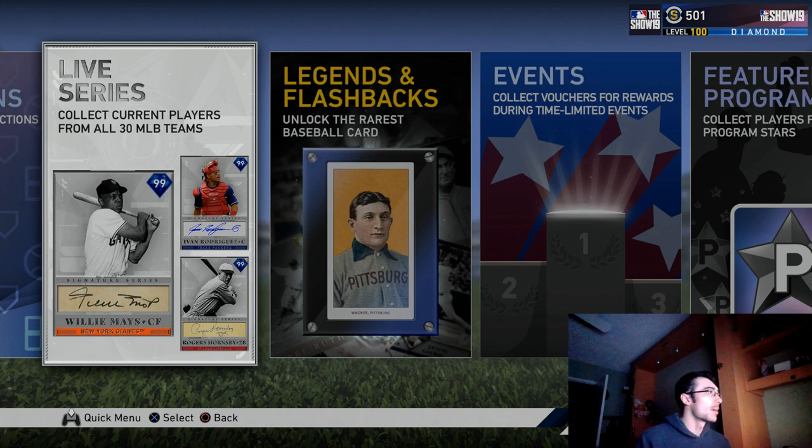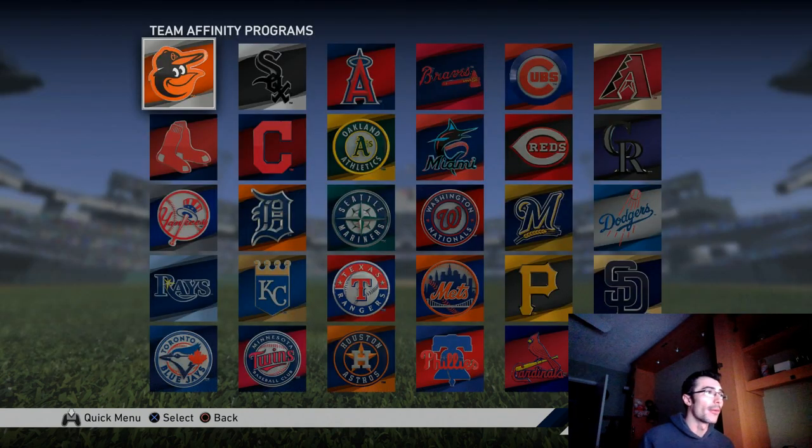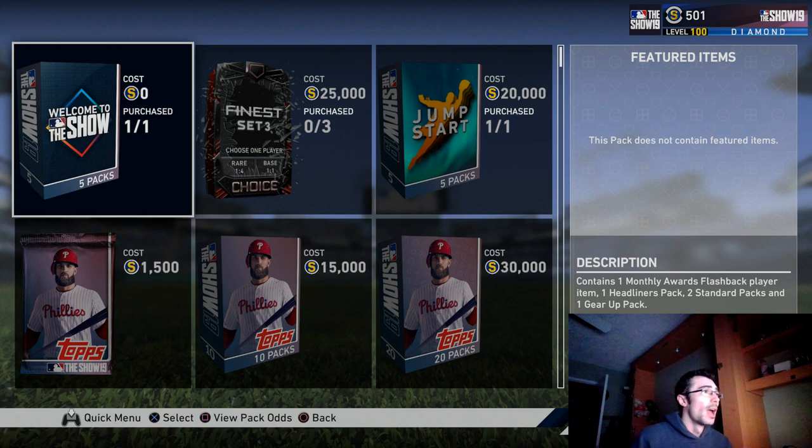The programs and the live series collections with the brand new legends and flashbacks in this game have definitely separated the two games. We still don't necessarily have it confirmed that there are no more new legends — they could still add variations of legends. I think having team affinity cards are amazing. Last year we had team epics, but the team affinities are awesome — you play with those cards, exchange them, and unlock cards for that specific team. That's pretty cool.